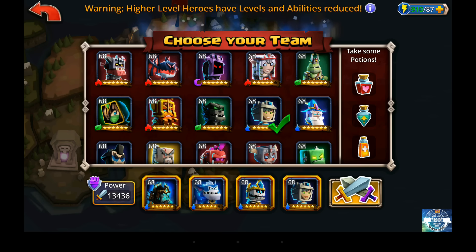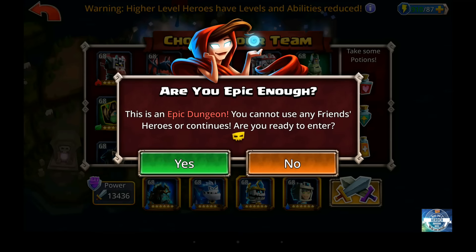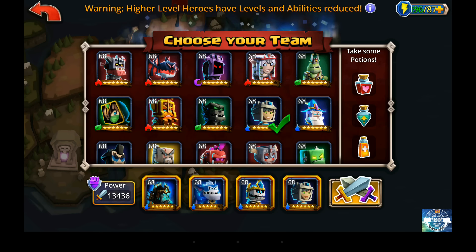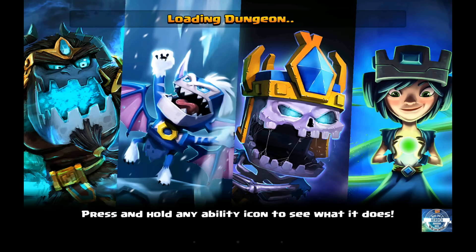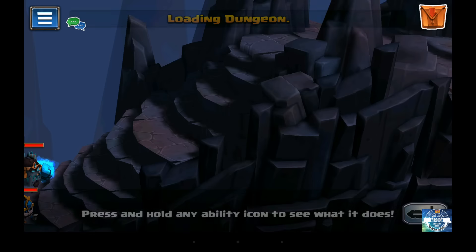Because this dungeon consists of all fire heroes including the boss, it was logical and more strategic to bring in a team of all water heroes so we could gain that damage advantage. My original composition was Igarak for tanking and taunting, obviously Yasmin for healing, Yorg for his buffs and debuffs, and also Ice Pick for the extra damage.